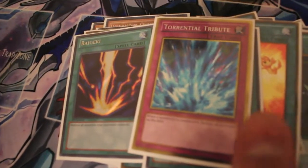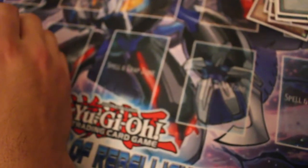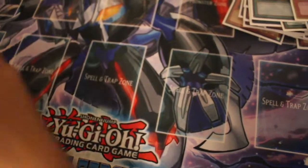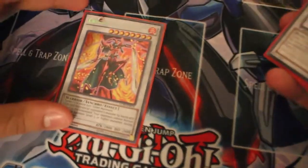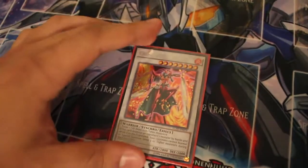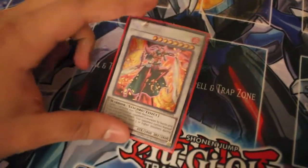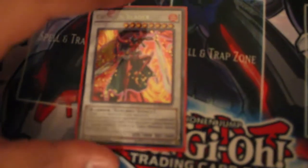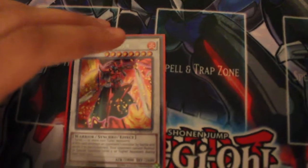Now to move on to the side and extra deck. I have 1 Crimson Blader — saved me quite a lot. When it destroys an opponent's monster by battle and sends it to the graveyard, your opponent cannot special summon level 5 or higher monsters during their next turn. This is really good. It saved me against Ritual Beast, but against Teller Knights it doesn't do anything.